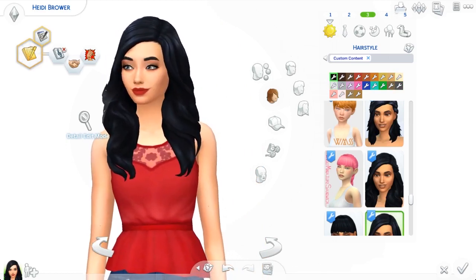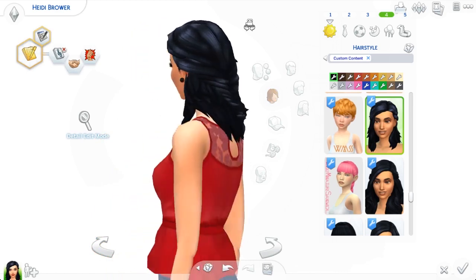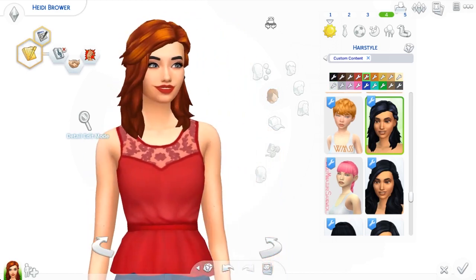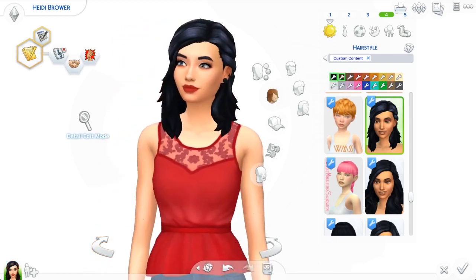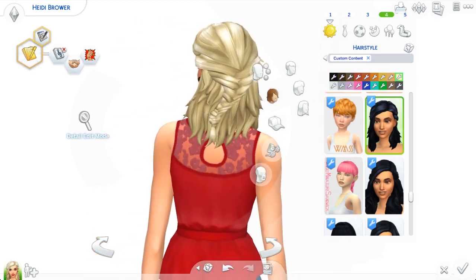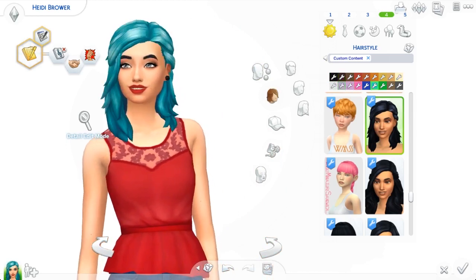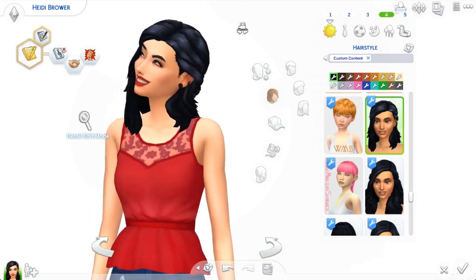The next hair is the Sophie Hair by Simple Simmer, and it's on Julia right now from my Let's Play. I love it so much — it's very casual. It's like thrown back and I think it looks more realistic for Maxismatch hair. I use it a lot back when I first installed it. It looks so good in all the swatches. The braid is kind of messed up in the lighter swatches, but that's okay because most of my sims have brown hair. I just love it and I don't have much more to say.